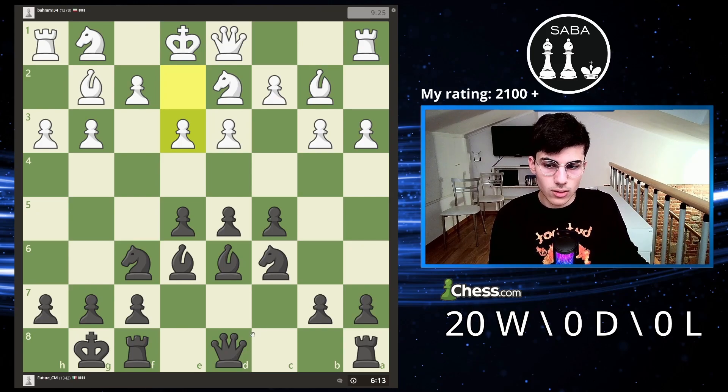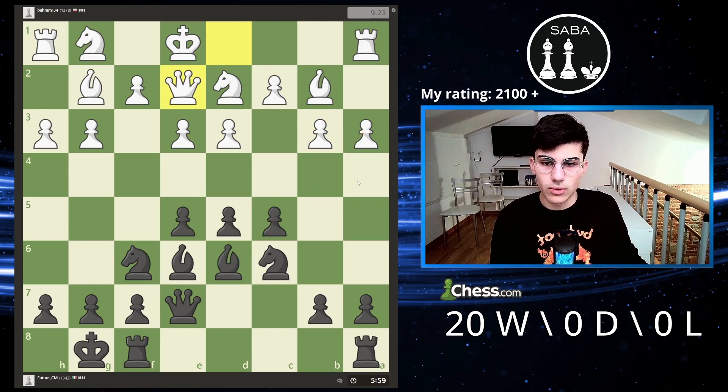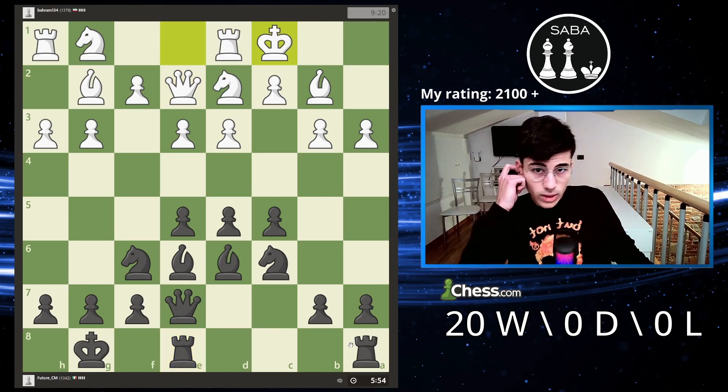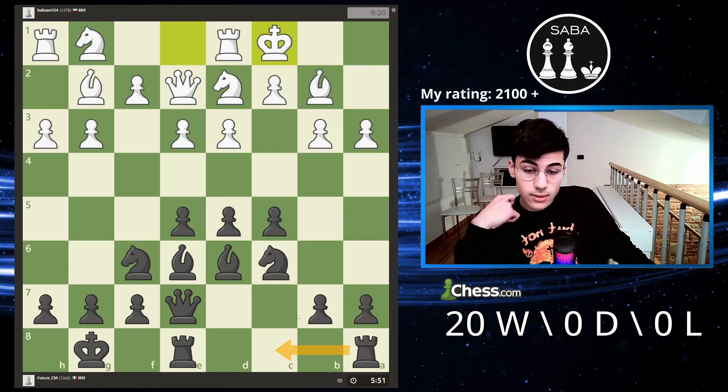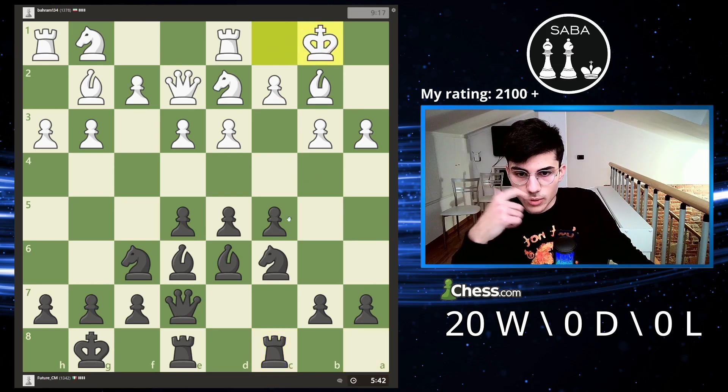Where do I want to put the queen — on c7 or on e7? I'm going to put the queen on e7 because there is a king on the same file and I put pressure on the a-pawn. After this move I'm going to develop the rooks: one rook on e8 because there is a king, and one rook on c8 because there is a king on c8 now. With the rook on c8, I have developed all the pieces and I can finally push and win.